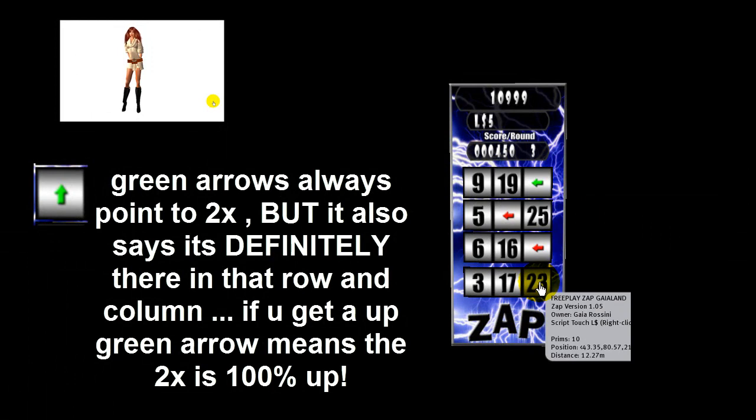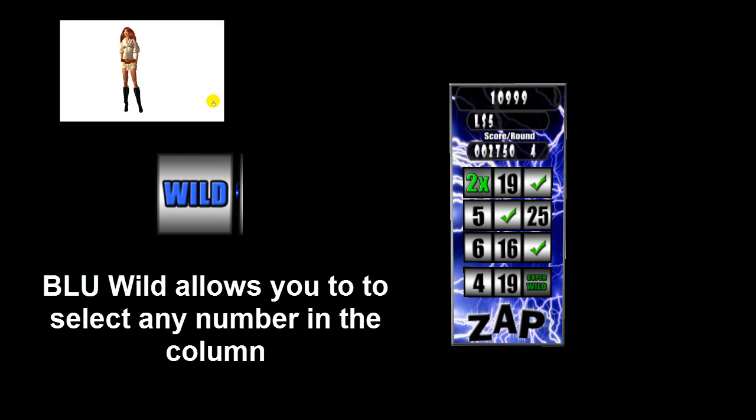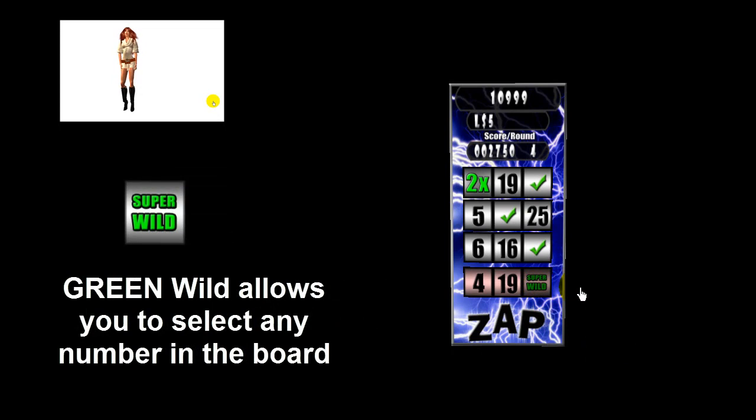If you get an upward green arrow, it means the 2x is 100% up in that direction. Blue wild allows you to select any number in the column. Green wild allows you to select any number on the board.